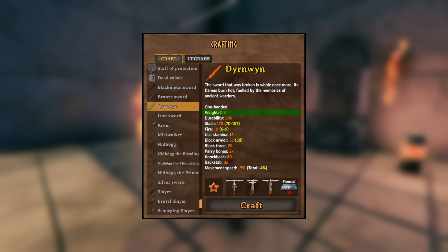It only weighs 0.8, it has 200 durability, it deals 125 slash damage and 10 fire damage by default, it costs 16 stamina every time you swing it, it has a block armor of 57, and a block force of 20.